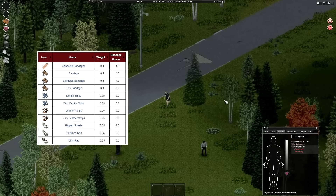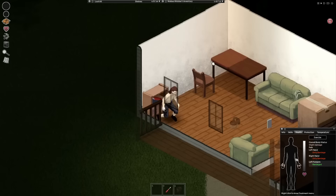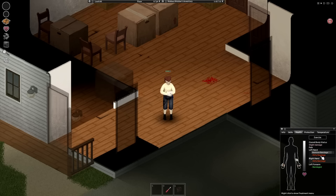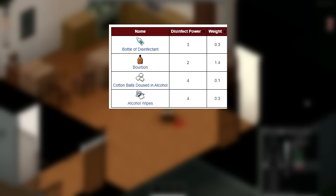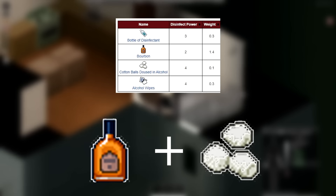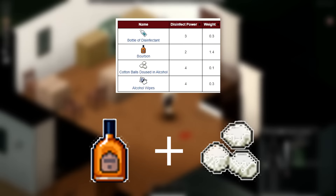A bandage will get dirty over time, which depends on wound severity. If the life of a bandage drops to zero, it will get dirty. A dirty bandage will slow down healing and may cause infection. You can disinfect a bandage making it less likely to cause infection, and disinfect wounds which will lower the chance of infection or treat it. The best disinfection is alcohol wipes or cotton balls doused in alcohol versus bourbon. You can use bourbon and cotton balls to craft cotton balls doused in alcohol — it has 4 disinfectant power, while bourbon itself only has 2.